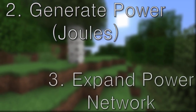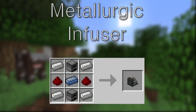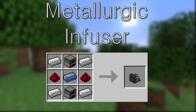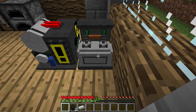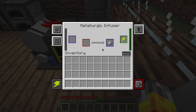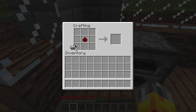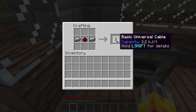Now that you have a source of power, you can craft some basic components that will allow you to expand your power network. The next machine you should make is the metallurgic infuser. You don't have wires yet, so connect the infuser directly to the heat generator. Make steel dust in the infuser by adding coal to the secondary material slot on the far left, and iron in the primary material slot. Take the resulting enriched iron and infuse it again with coal to obtain steel dust, then smelt the steel dust to get steel ingots.